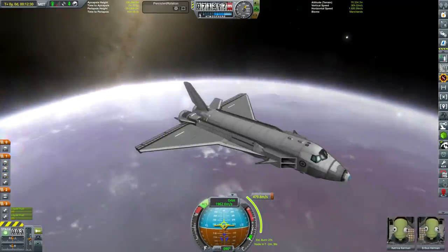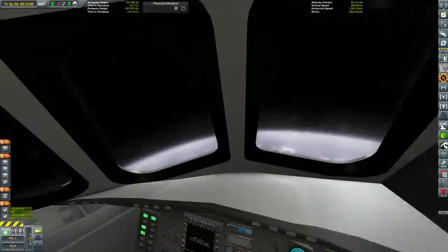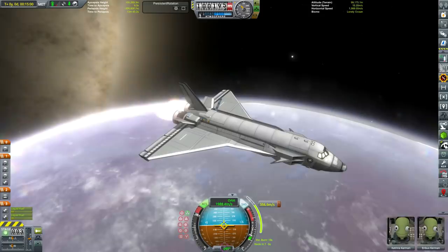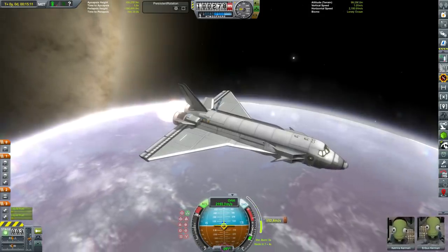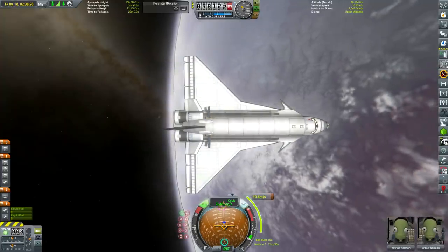Sabre engines look pretty awesome anyway. That's actually the end goal of the course I'm doing at the moment - to go work for Reaction Engines Limited and work on the real-life Sabre engine. They've made a lot of progress recently; they're getting close to doing firings of it, which is a pretty massive step towards making Skylon - the world's first actual single-stage-to-orbit space plane - a reality.